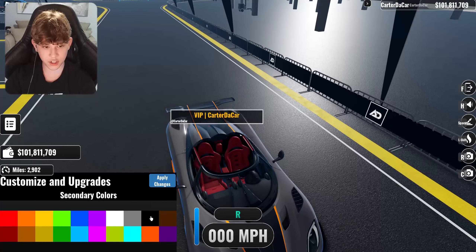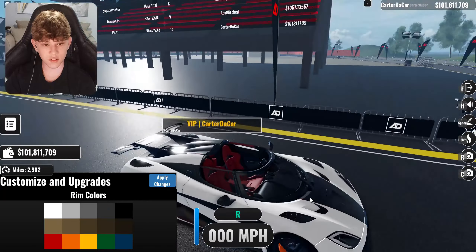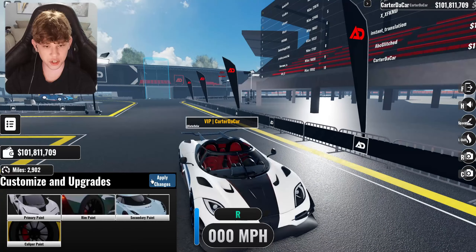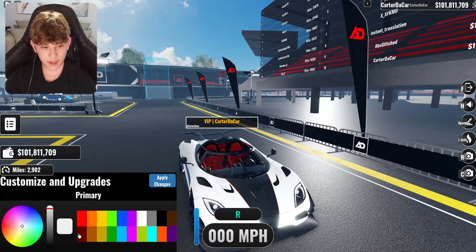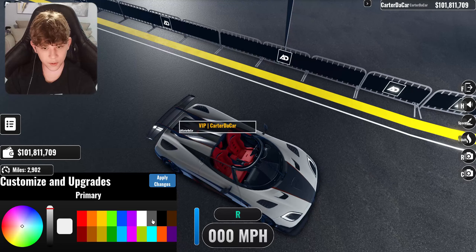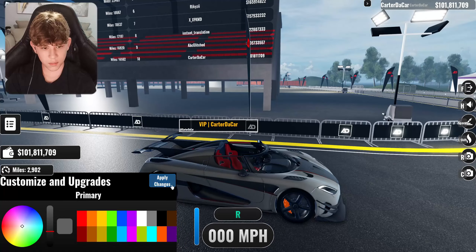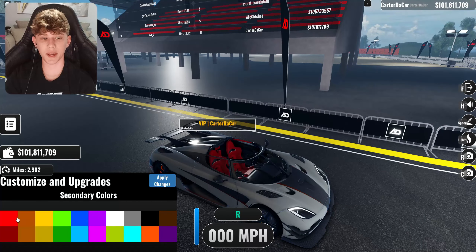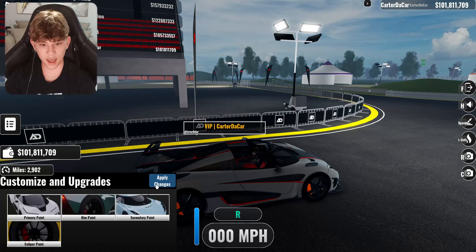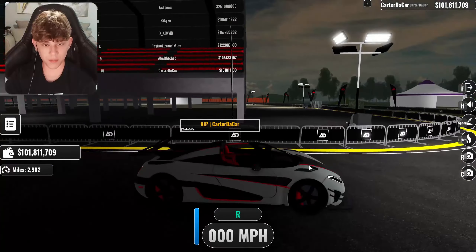Is the interior color changeable? It is not. That's unfortunate — I thought it would be changeable for sure. In that case, I have a pretty cool spec idea in mind. I think I'm gonna go with a dark gray primary color like this. Perfect. For secondary paint, I think I'm gonna go with a red to match the interior caliper paint — we'll go with that red as well. And there we have it, a beautiful spec.